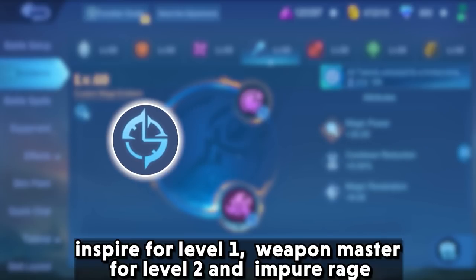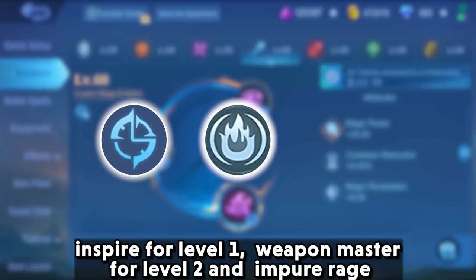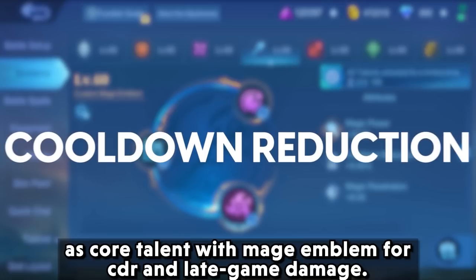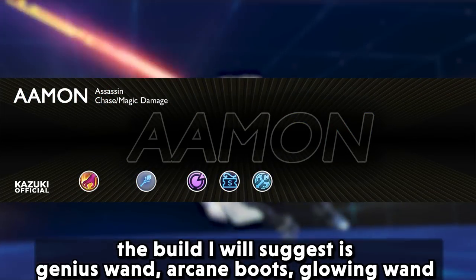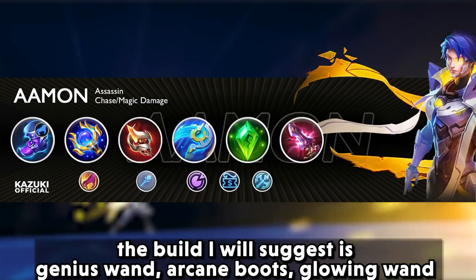Alternatively, use inspire at level 1, weapon master at level 2, and impure rage as core talent with the mage emblem for cooldown reduction and late-game damage. The build suggested is genius wand...